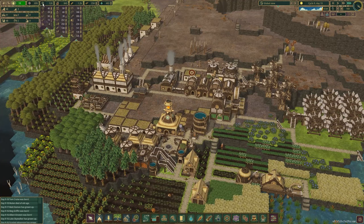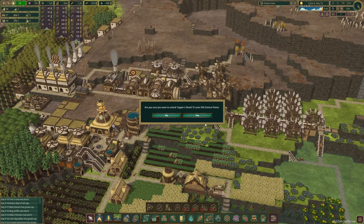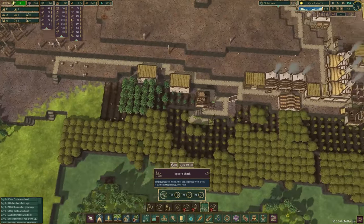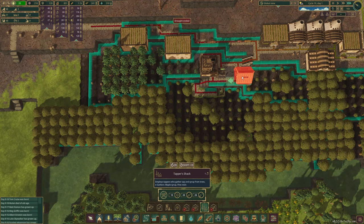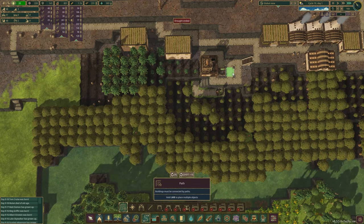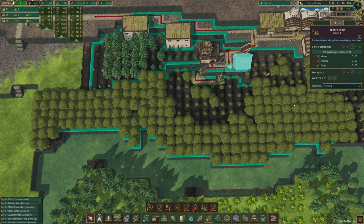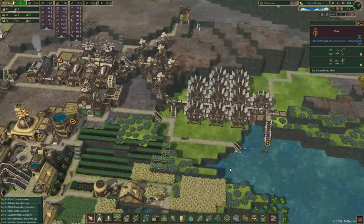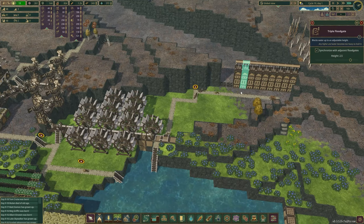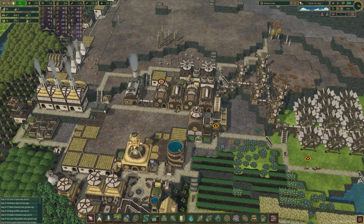Science is way up there now. I can actually do the Trapper Shack now. Let's put one in over here — right there, that'll fit. Do that, get rid of those. Right there, beautiful. We'll be full on maple and pine resin in no time, so I'm going to have to make some storage for those. We are full on metal blocks, so maybe I should have made a bigger one for that.